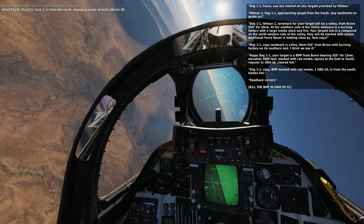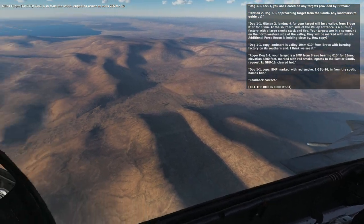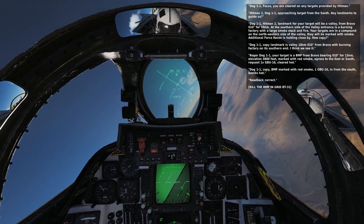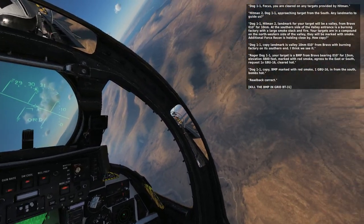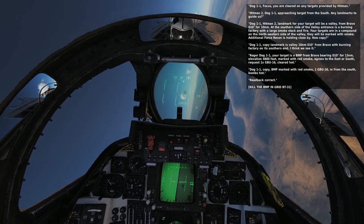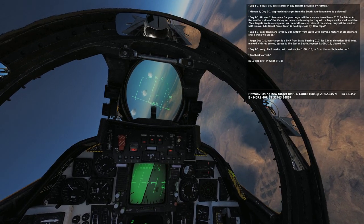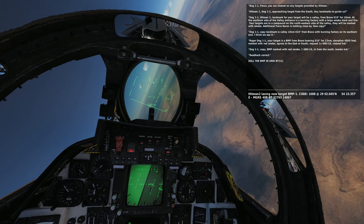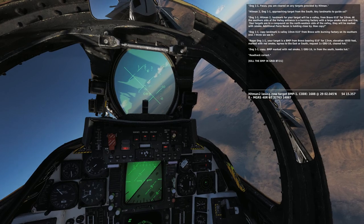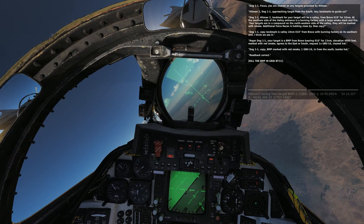Hitman 2, Dog 1-1 approaching target from the south. Any landmarks to guide us? Dog 1-1, Hitman 2: landmark for your target will be a valley that forms like a crater, from Bravo 0-1-0 for 10 miles. The entrance is a burning factory with large smokestack and fire. Targets are in a compound on the northwestern side of the valley — they will be marked with smoke. Additional force recon is holding close by. Dog 1-1 copies.